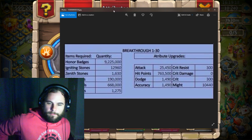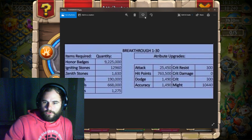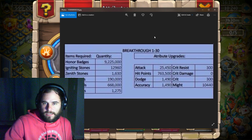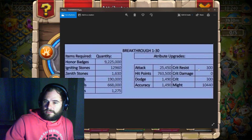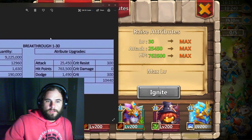You will also spend an additional 1,275 apex stones. In total you gain 25,450 extra attack, 763,500 HP, 1,490 dodge, 1,490 accuracy, 300 crit resist, 0 crit damage - I wonder why they don't give crit damage - 300 crit, and a total of 10,440 might.